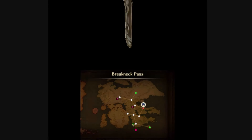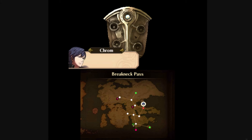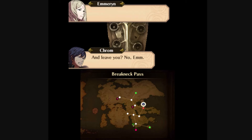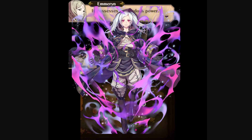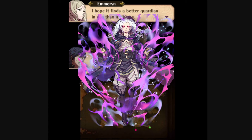In Awakening, the Fire Emblem is entrusted to Krom by Emeryn, and he also has to collect all of the stones — now renamed different stones, for whatever reason. Once he collects all of them together, he is able to seal off the Fell Dragon, or ultimately destroy it, depending on which actions are taken.